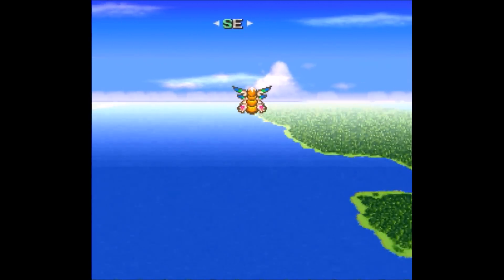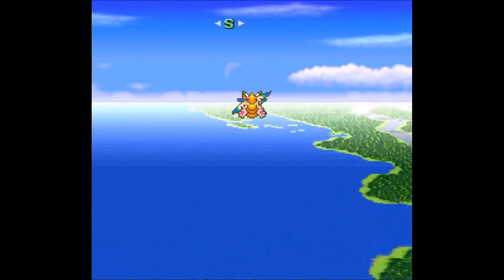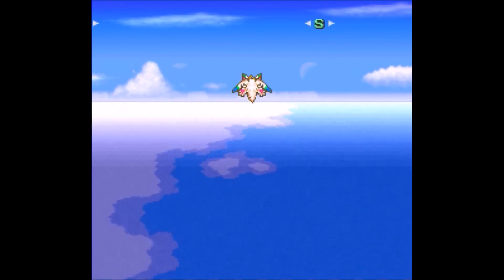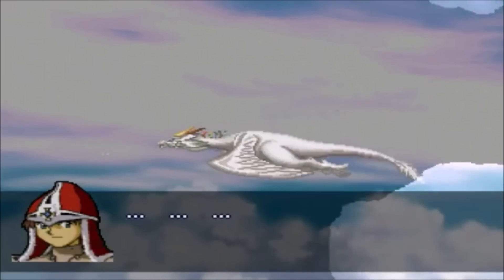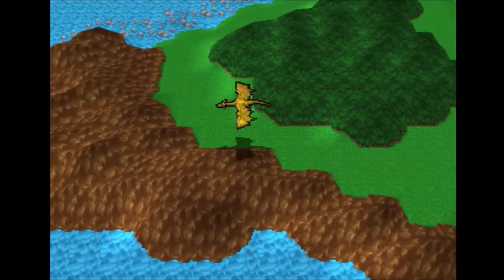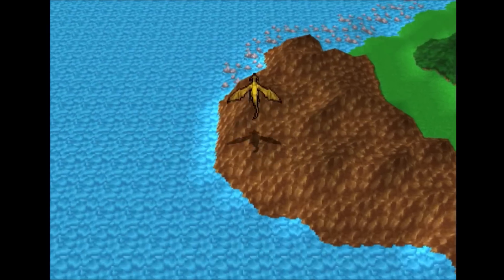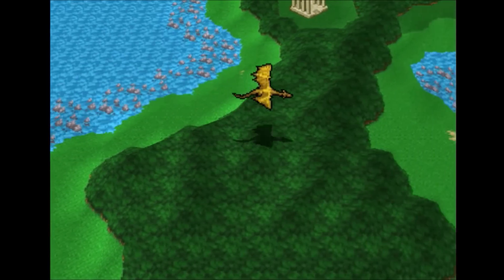And who could forget the adorable Flammie from Secret of Mana? I like how you had to wait for him to grow up before you could ride him around the world. And speaking of dragons, there's your pet Nall in Lunar: Silver Star Story, who also grows up to be a grand white dragon. Even the much-maligned Beyond the Beyond gets in on the action, because once you change classes, Steiner becomes a full-fledged dragon who you can ride around and explore the world on.